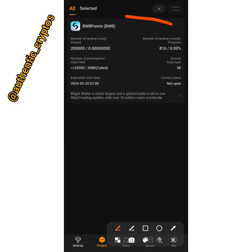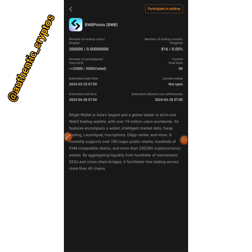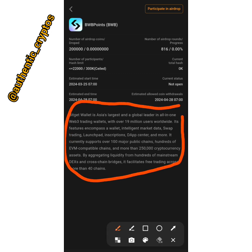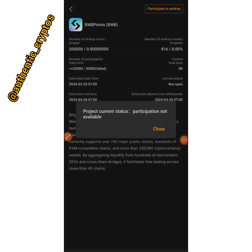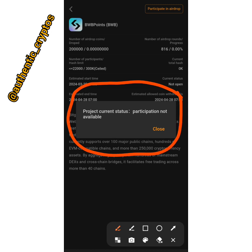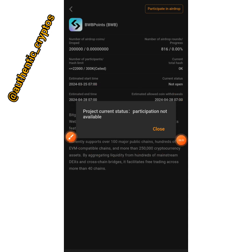Once you are in this interface, tap on this particular session. It will bring you to an interface with some information about the Bitgate wallet. What we are concerned with is the airdrop. Tap on 'Participate in airdrop.' The project current status says: 'Application not available.' This means the application for this airdrop is not available yet — as we know, this project is going live at 6am UTC.